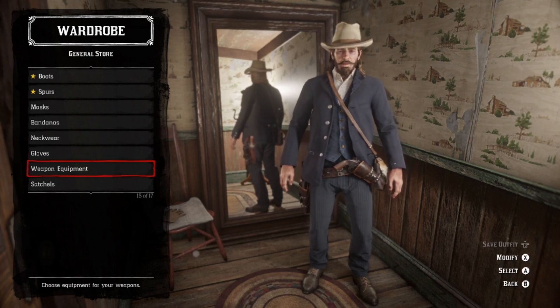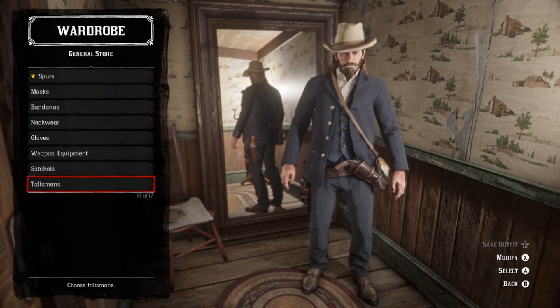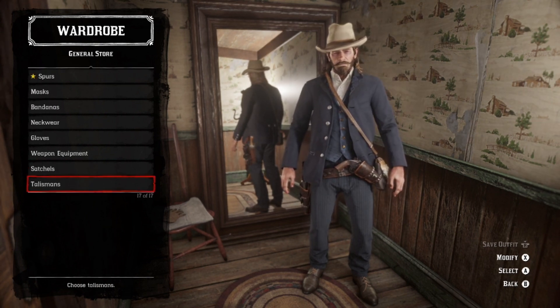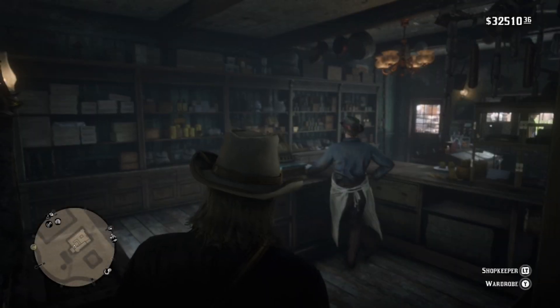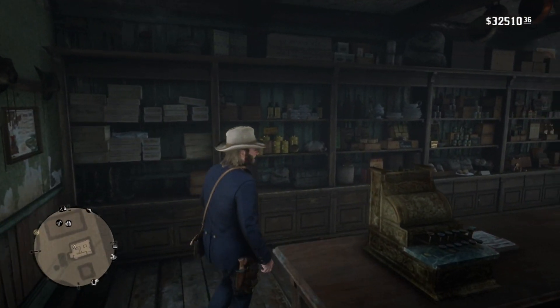Gloves? No. Weapon equipment? Honestly, the upgraded stuff is about as close as you're really gonna get to his holster setup, but it's dealer's choice. Same goes with satchels. We're not gonna use talismans. So, that's the outfit. Let's go ahead and move on to the barber and finish off the last of this request.